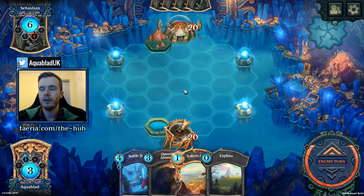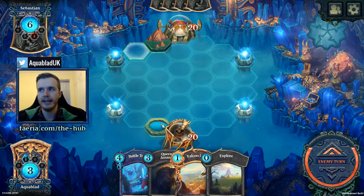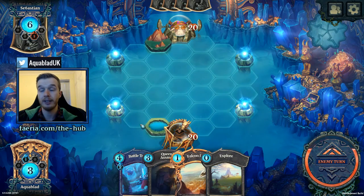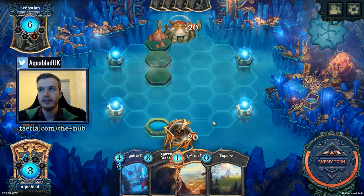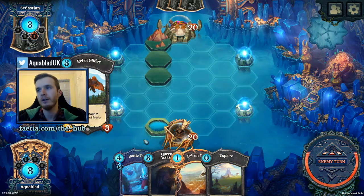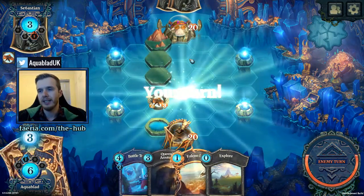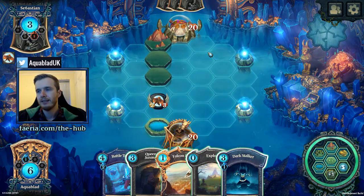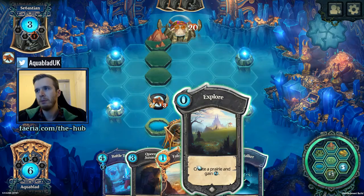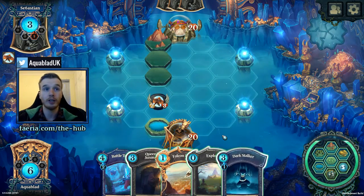So I go lake, explore lake, Battletoads. But there's also a different line I can take — a more controlling line where you go lake, lake, Battletoads, and then the next turn you go neutral, neutral, and then you can collect. Okay this is very odd — he's playing the rebel glider. I kind of regret not playing the assassin here. And if I use the explore I don't get to play the dark stalker because I don't have enough land.